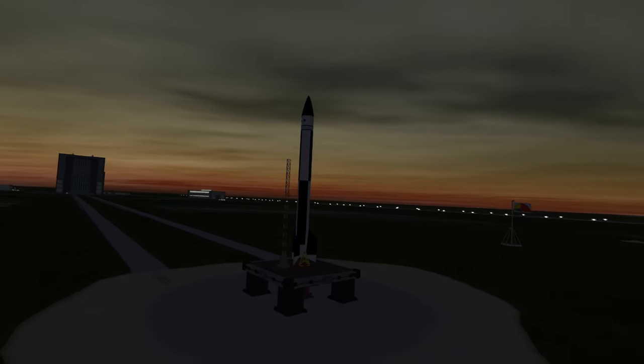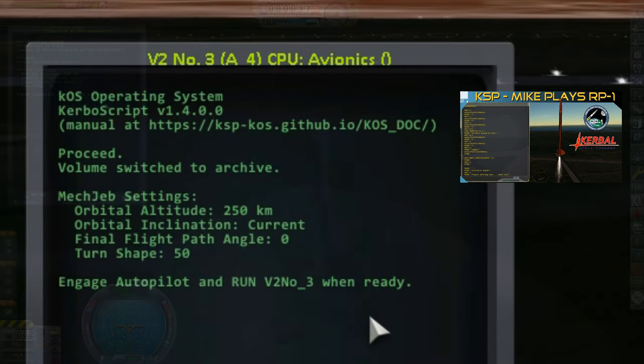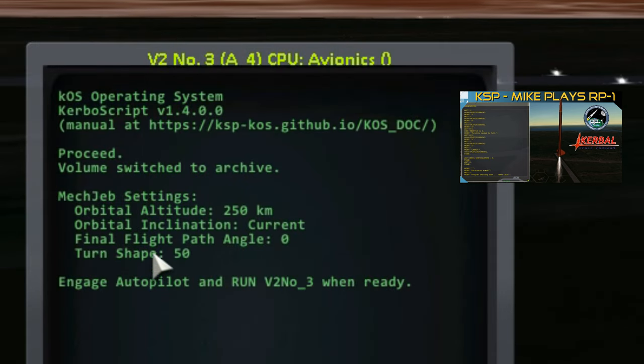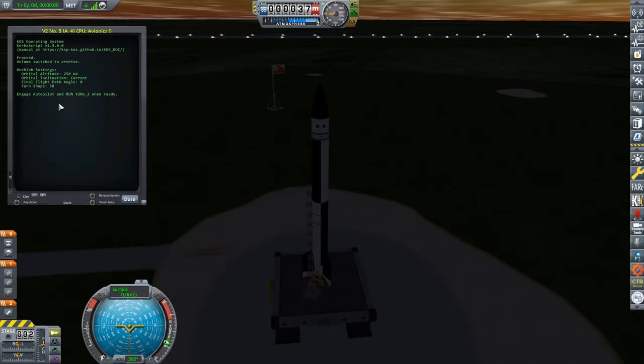Right now it's time to jump to early Halloween morning for the main event of this video — the launch of V2 number 3. What we're going to do is use McJeb in combination with KOS. I modified the boot file by adding a few print statements showing the McJeb settings for the ascent profile I want — a simple thing to do, but very useful for remembering settings between testing and launching. The KOS program itself is actually much simpler than the previous V2, since McJeb handles the ascent guidance.